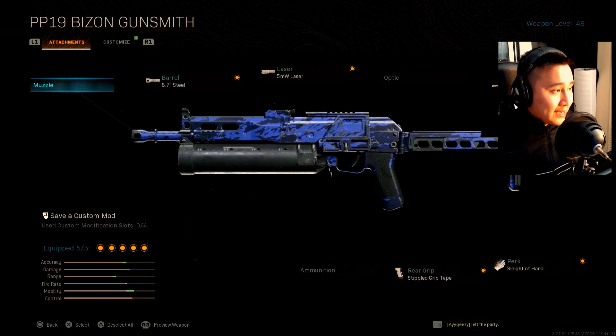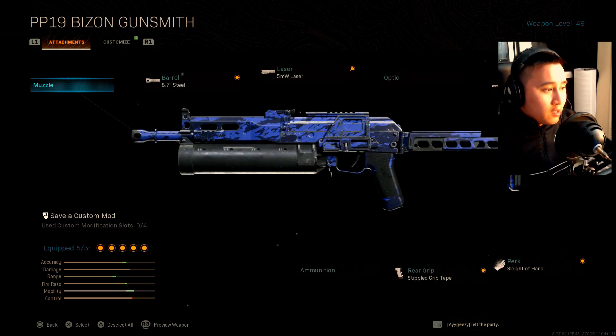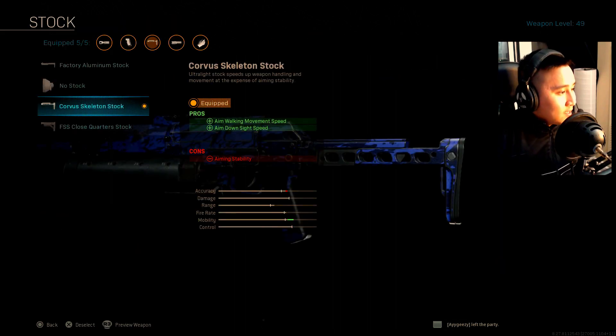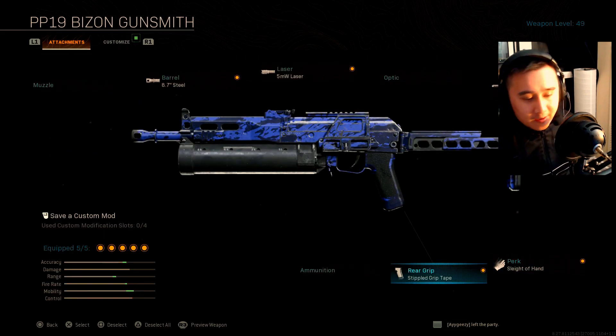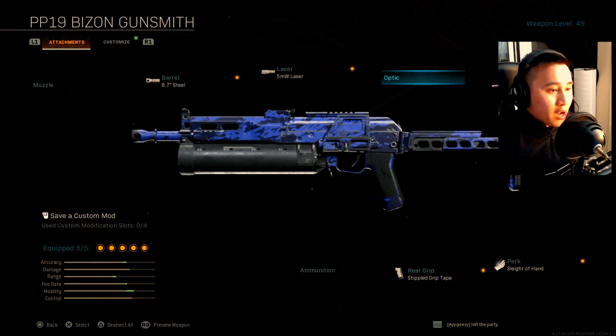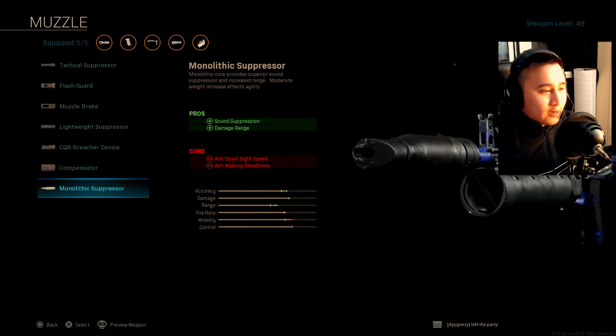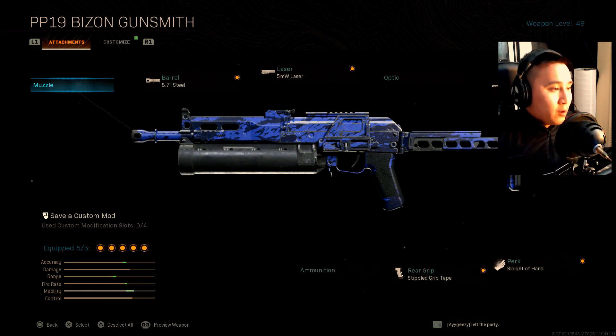So this is my loadout for the PP19 Bison. My first attachment: the 8.7 steel underbarrel, the 5MW laser, the Curvis skeleton stock, the sleight of hand perk, and the stippled grip tape. You guys are probably wondering why I'm not using the monolithic suppressor — for me, any secondary weapon other than my primary, I don't really need to run a suppressor. I'll only add it if it's a bonus, because with the Kilo as my primary that's when I'll rock a suppressor, especially in longer gunfights. But when I'm up close and personal or in a house, you don't really need one.